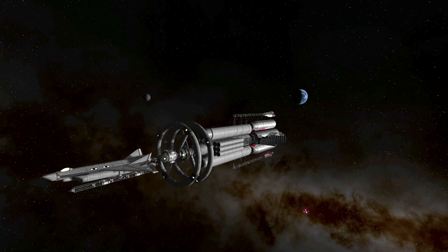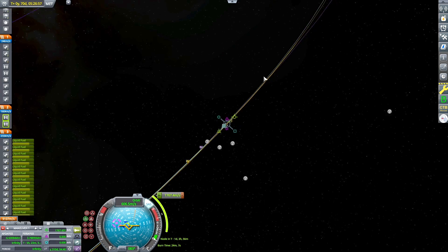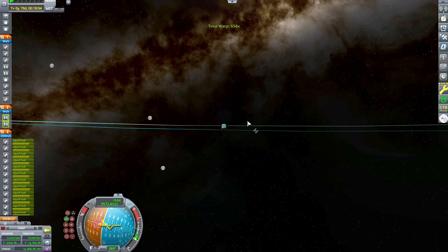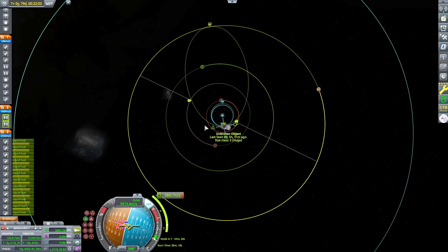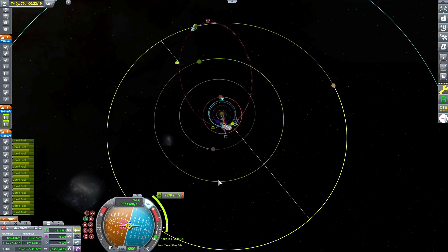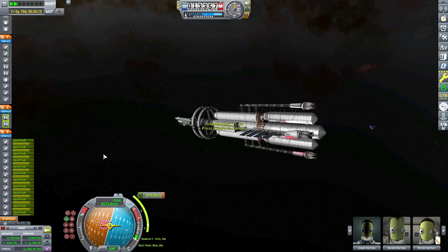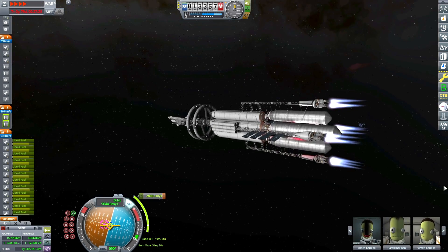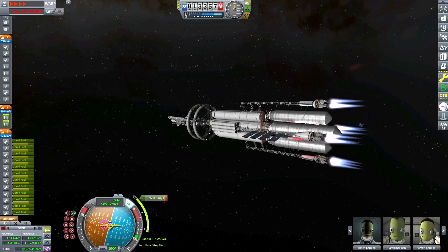Now that I'm aligned on my escape vector out of Kerbin's sphere of influence, I'm going to start continuing my burn so that we can kick our apoapsis up to intersect Sarnis's orbital line, which is at a transfer window of maybe 10 to 15 degrees past 90 degrees. I always just do it by eye. Right now I've kicked my orbit up high enough that it intersects, and then I have an inclination adjustment burn set after. It's about a 3,000 meter per second burn, doing this a little inefficiently by not burning at Kerbin periapsis, but it's easier to keep my vector straight for such a long duration burn this far out.